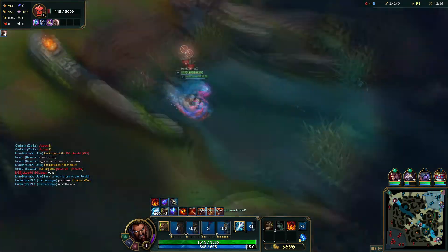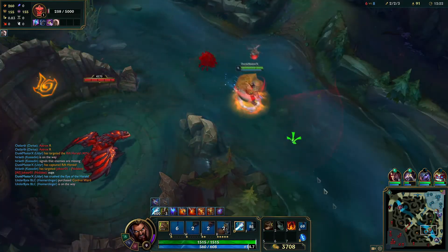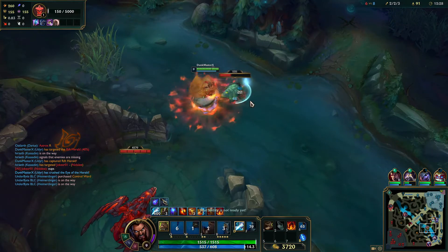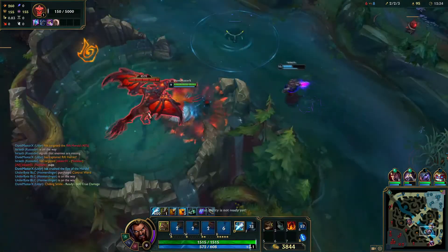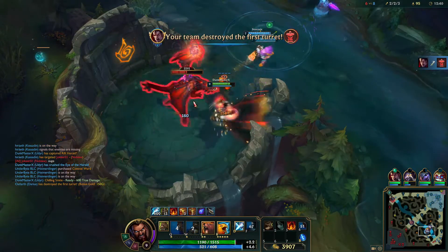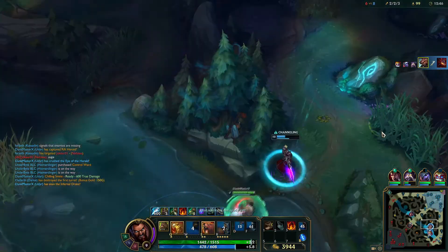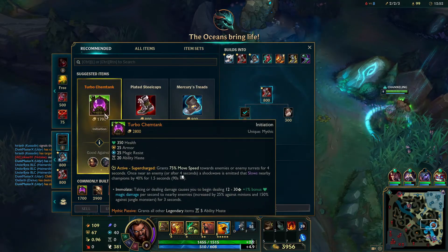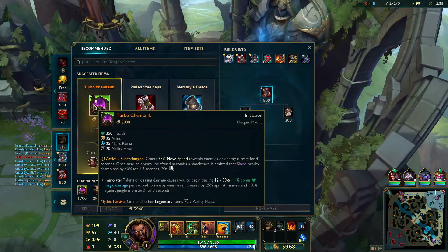You want to try and drop the Rift Herald before 14 minutes — dropping it before 14 minutes gives you those good plates, and they're worth a lot of gold. So you should try to claim as many as possible. For those who don't know, the plates are each one of those ticks you saw on the HP bar. We're going back for our Chem Tank — I didn't realize we were sitting on this gold mine. I've just been doing so much other stuff.